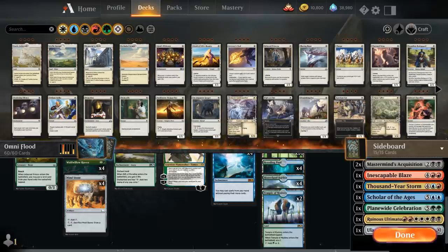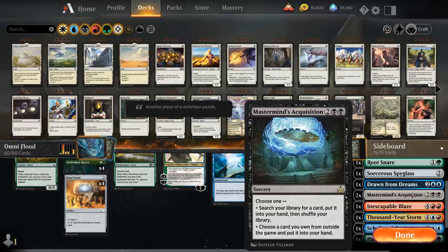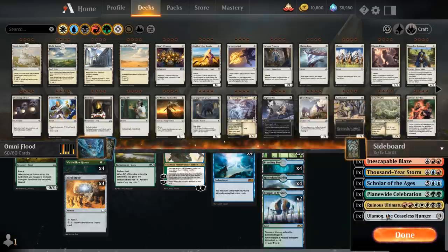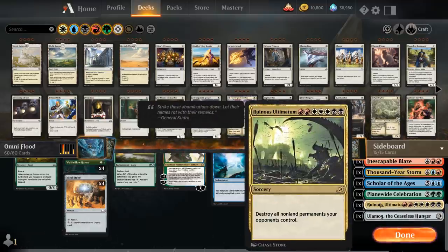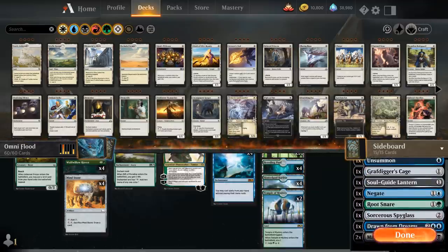If we double Inescapable Blaze four or five times that's usually enough to burn out the opponent. We can also keep going since one sideboard card is Unsummon, which we can use to bounce Scholar of the Ages back to hand to grab additional Mastermind's Acquisitions and get whatever cards remain in the sideboard or main deck. The sideboard also includes Ulamog, the Ceaseless Hunger, which we can search up with Mastermind's Acquisition, cast to exile two of the opponent's permanents, and loop with Scholar of the Ages bouncing Unsummon repeatedly.